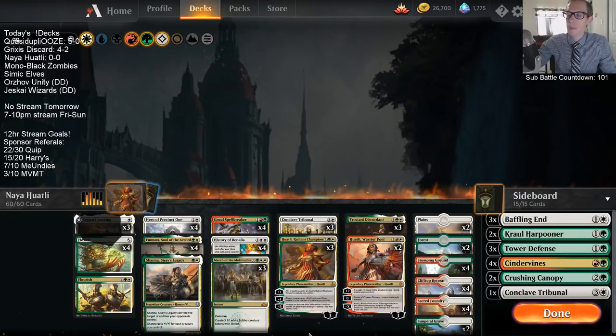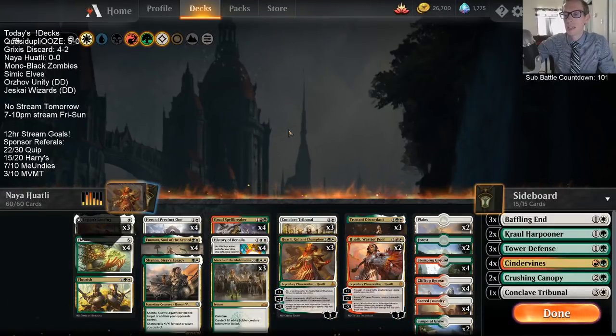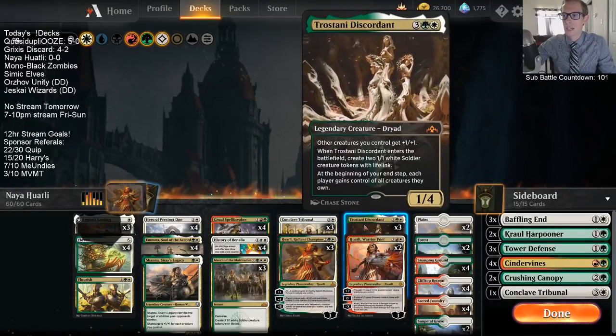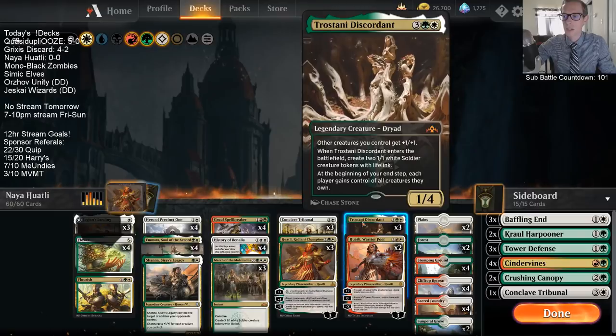Is it as good as regular Selesnia tokens? Maybe not at times — our curve is kind of high with three Huatli four-mana planeswalkers and five-drop five-drops. That can be trouble, but whenever we hit our land drops and curve out it's really nice. The only change from previously is we're taking out the Ajani for a third Tristani, because Tristani is just such a powerful and important card — it makes a lot of your other cards better.